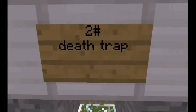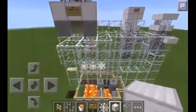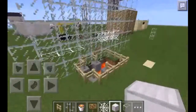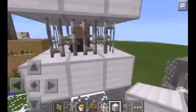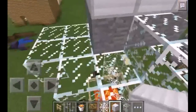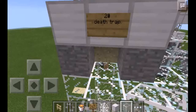Dead Trap is number two. This is the trap — Dead Trap. And this is the example enemies: villager. Dead Trap. Destroy this glass and see.